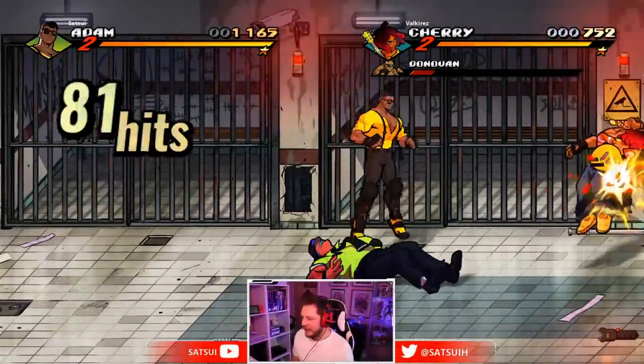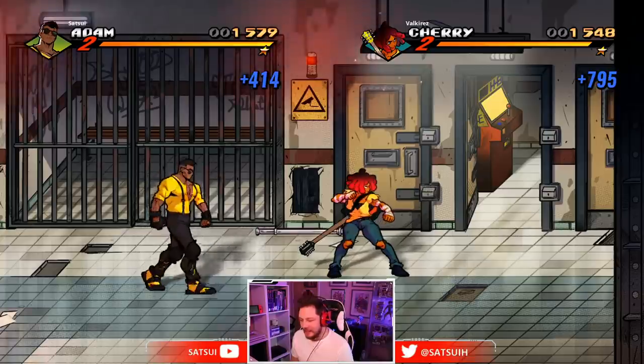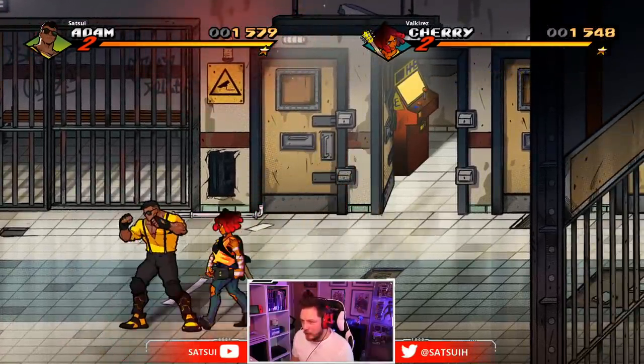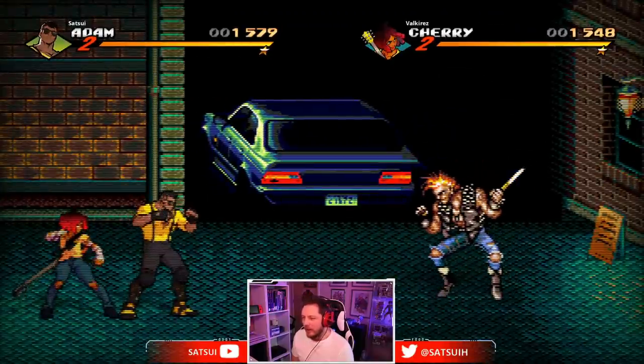Hey guys, in this video we're showing off where all the hidden retro levels are in Streets of Rage 4. As you can see in the background, this is the first one in Stage 2. All you need to do is grab a taser off the ground — the cabinet is found about midway through the level — and you just give it a zap, and this will take you straight into the retro level from Streets of Rage.